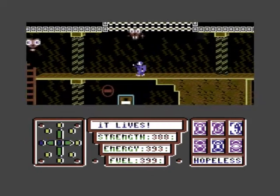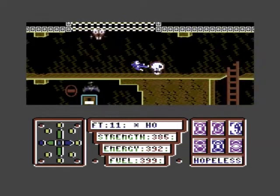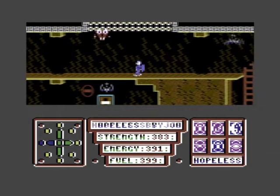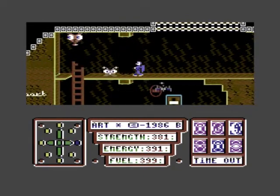F3 and you turn into a ninja - you start fighting. Right, I want to get out of here again - F4, F5 pauses it.